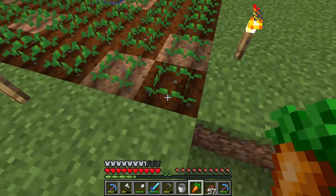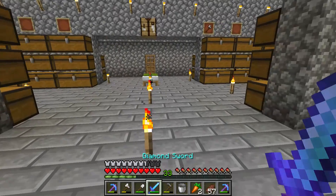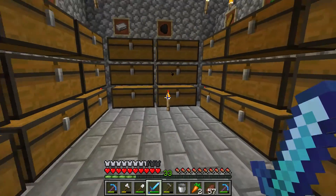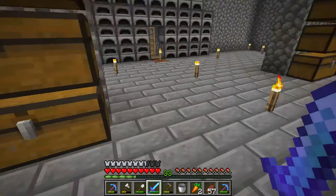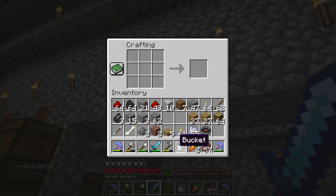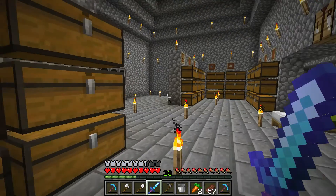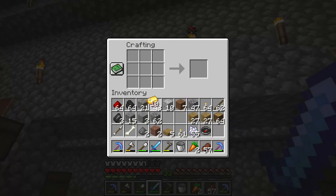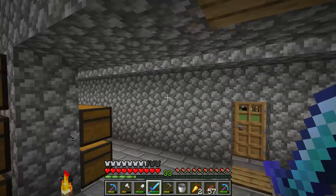You may wonder why do I want carrots. I will show you a very good thing you can do with carrots. Here we have a gold ingot. You can turn gold ingots into golden nuggets and put the carrot in the middle, and now you will have a golden carrot.